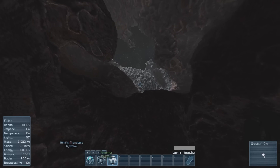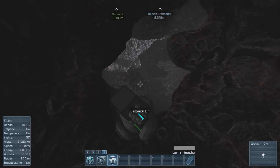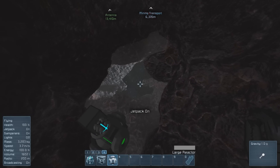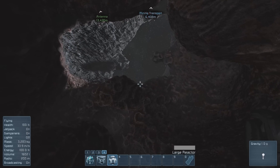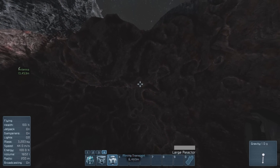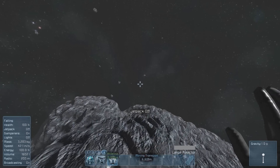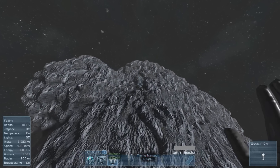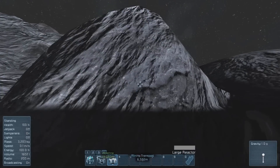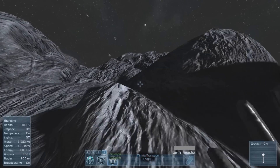I'm just gonna fly outside real quick to show you what the whole thing looks like. If I turn off my jetpack, it pulls me in. You can walk outside on the outside of the asteroid now, jump around basically as if you were on a planet or something.